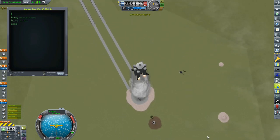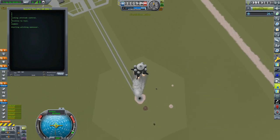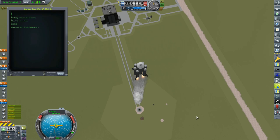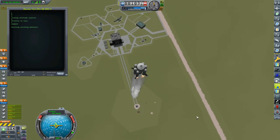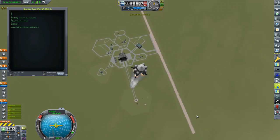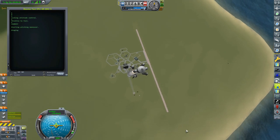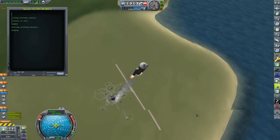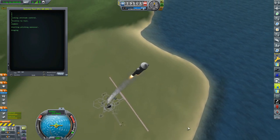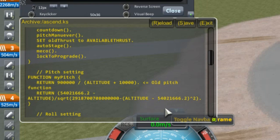I did learn a couple of things though. During all the simulations trying to squeeze the most out of this rocket, I ended up revisiting my KOS ascent script. You might recall from a few episodes ago I spent probably too much time talking about my formula for calculating pitch and the - let's put air quotes around this - 'theoretical' underpinnings to said formula. Well, my old formula that I pulled out of my back end and fiddled with actually works better and is more efficient than the one I spent all that time talking about. So I went back to my old ascent script - it's a little bit more efficient than it was before.